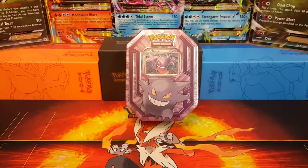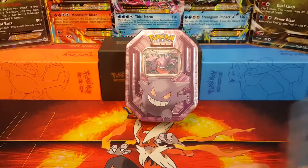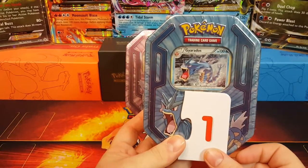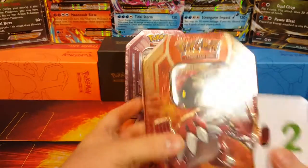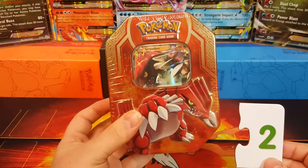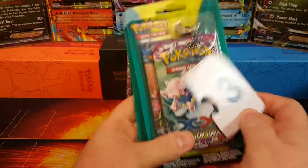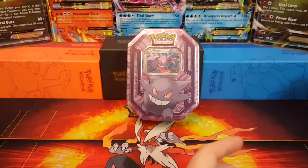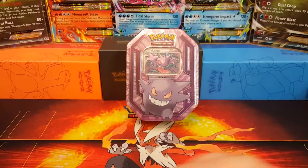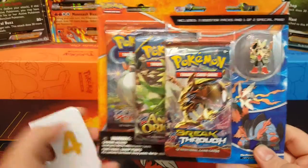Next Saturday I'm gonna let y'all decide what we open. Post in the comments which one you want to see first. Number one is Gyarados. Number two is the Groudon EX tin. Number three is two special packs — one with an Abomasnow tall and one with a Zekrom pin. Number four is this mega Blaziken blister pack. Vote in the comments!